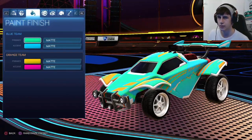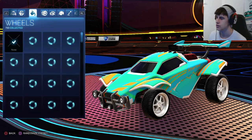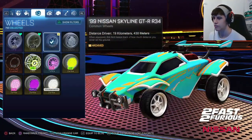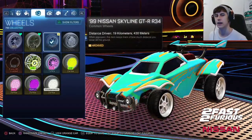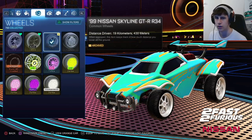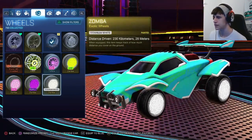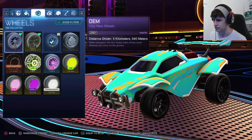He used the 99 Nissan Skyline GTR R34 wheels, which are the wheels you get from the Fast and the Furious DLC pack. If you don't have those, you can go for another pair of white wheels — they look just as good — or you can go for dark wheels as well.